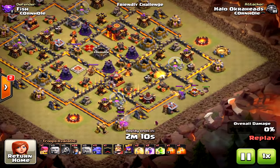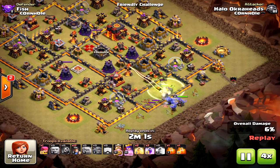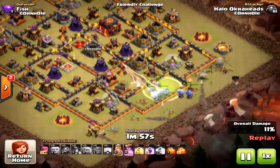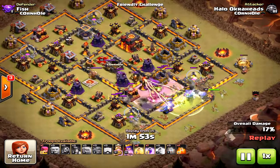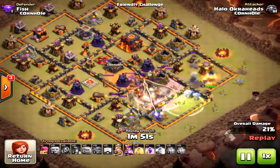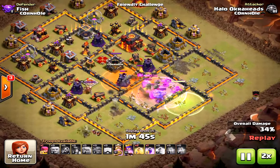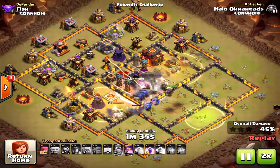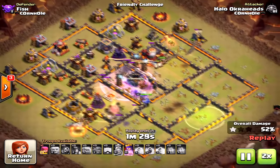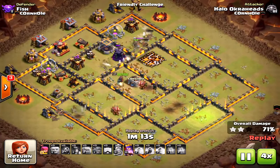The goal here is obviously creating that funnel, bringing in the bowlers, and I learned right away to bring the miners in behind the bowlers. This way the miners aren't caught alone by themselves — the bowlers and miners work together in unison to take down the base. I found it just wouldn't work if you split them into two separate attacks.